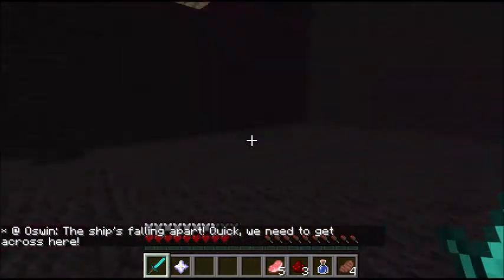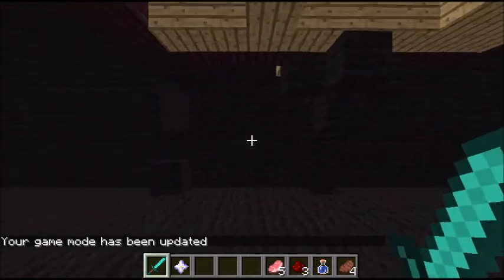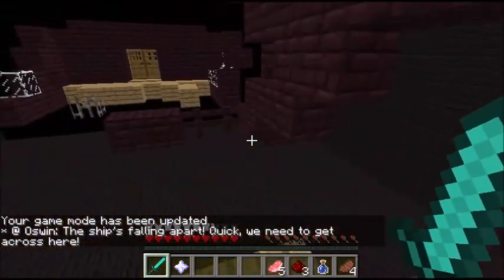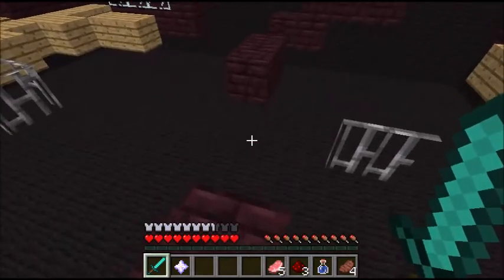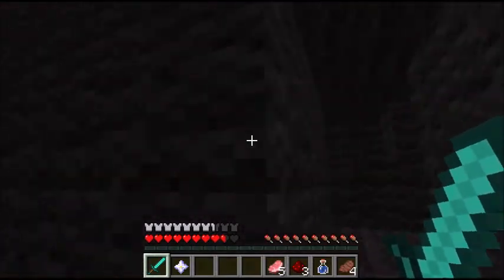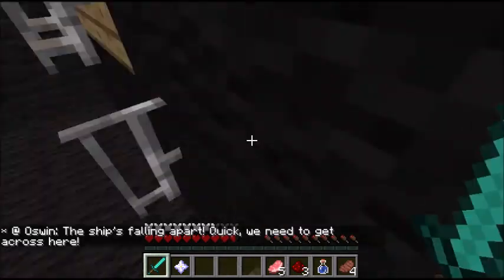The ship's falling apart — quick, we need to get across here! Parkour — and I died. Oh no, I'm stuck now. Okay, there we go. Okay Oswin, we're gonna make it out, I promise. Where am I supposed to go? Oh no, I died again. I don't know where to go — I'm in space and I fell again. Why do I keep dying by falling into outer space?